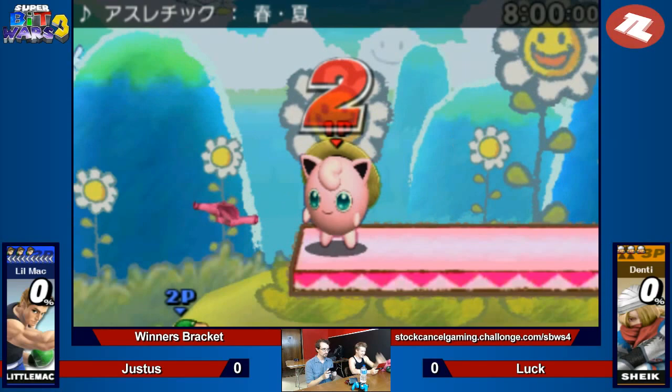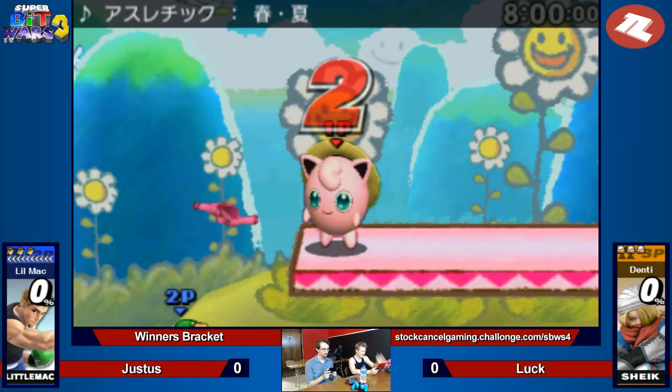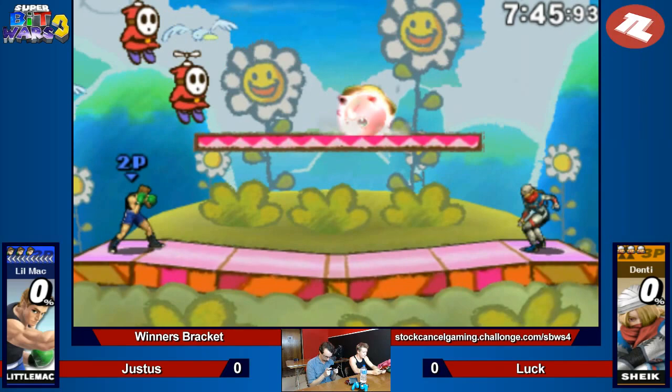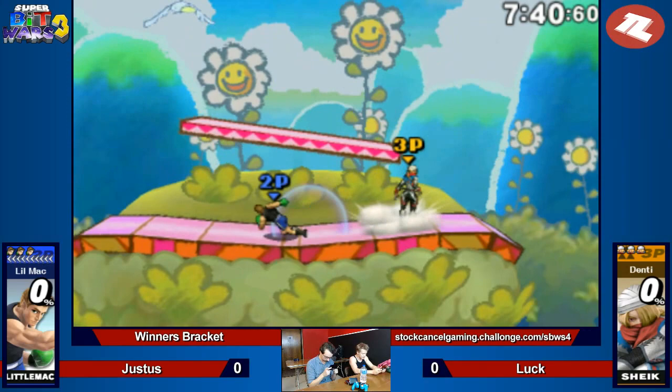As per usual, we're going to have Wet do the suicides so that we can get this underway. Luck practicing that crouch tech — very important movement option. Crouch canceling isn't actually all that great in this game. I think there is still true crouch canceling, but not ASDI into the ground like most people are used to. All right, here we are about to get into it. Round 2 is underway.